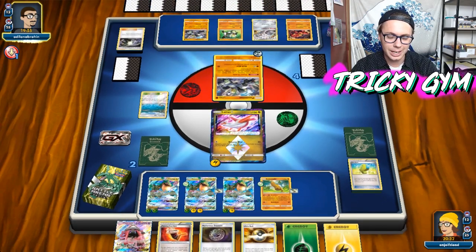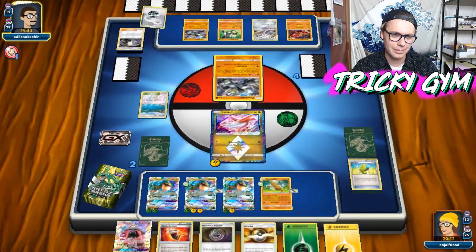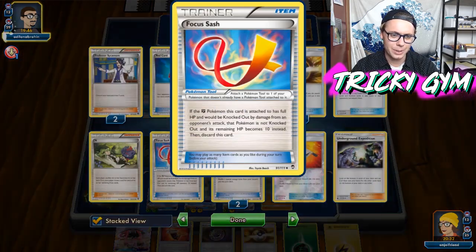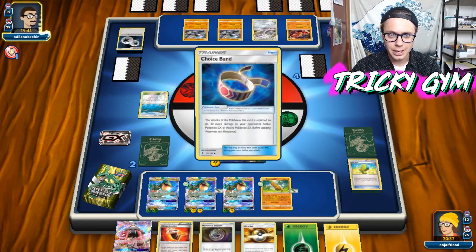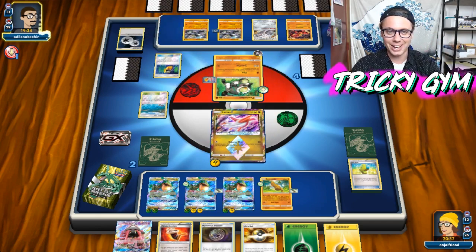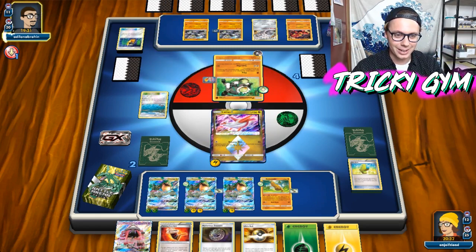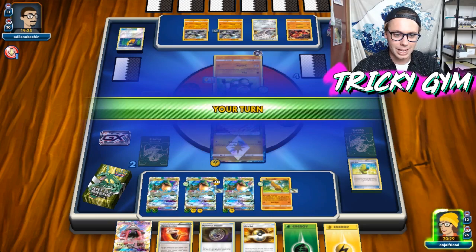What tool are we getting here? They're taking the Focus Sash — Focus Band is from the Neo format, that's what I typically think of. I hate the card Focus Band in the Neo format — it is just so degenerate. It doesn't matter if you have full health, it can be on any type of Pokemon and prevents one-hit KOs. So that is definitely a frustrating card being reincarnated here with the Focus Sash working on Fighting Pokemon, though it just seems a lot more fair.